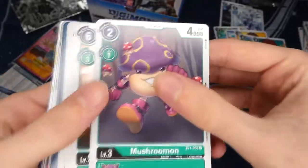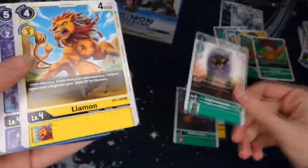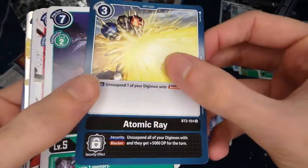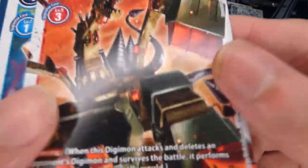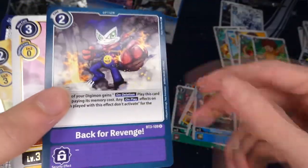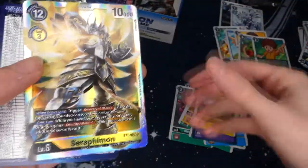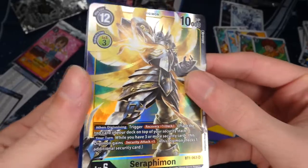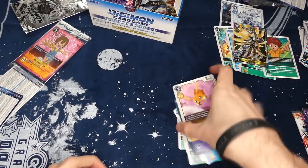Fourth pack: Blastfire, Mushroomon — actually one of my favorite Digimon — Digitamamon, Liamon, the purple Garurumon, Atomic Ray option for black, Okuamon, Breakdramon which looks really cool, Monmon, Back 4 Revenge which is really cool for the purple Lilithmon deck — you can basically play it for free. Then we have Patamon and a really shiny Seraphimon, which I think is one of the good cards for the yellow deck.